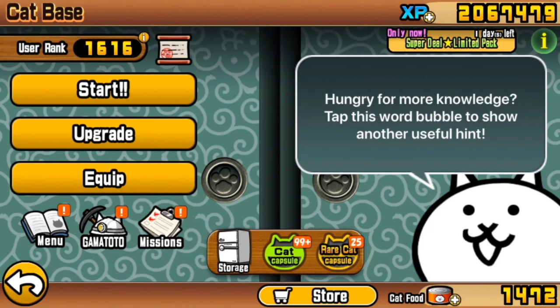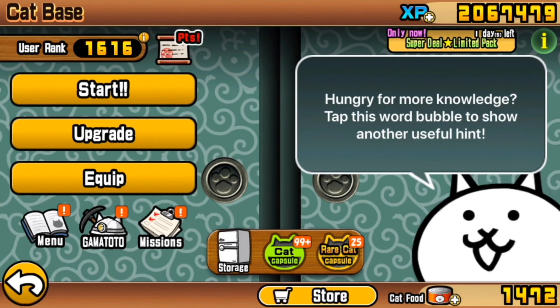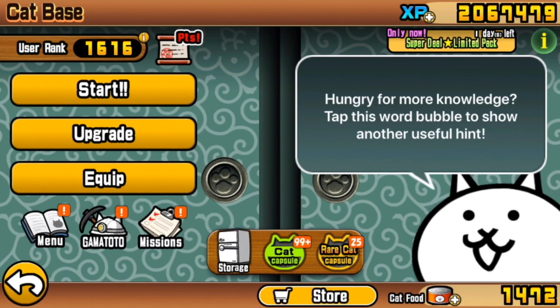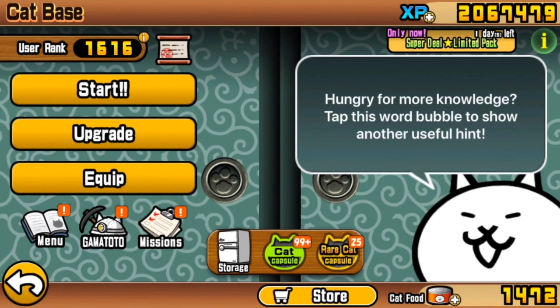And how are we going to do that? Well, before, I said that to actually be able to do it, we need 1600 user rank. The reason being that at that user rank, you can upgrade your Bahamut to level 30. Why do you need that? Because it doesn't do enough damage to kill the Crazed Fish quickly enough at level 20. Whatever combination you use of units, strategy, or items, you will get overrun with a level 20 Bahamut.